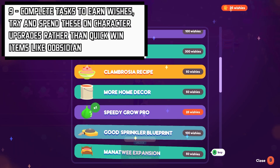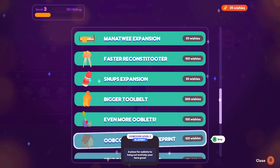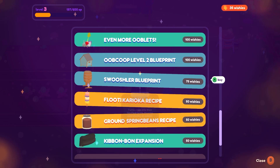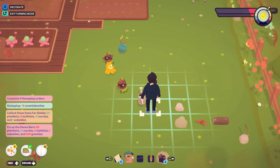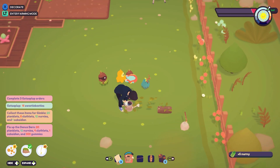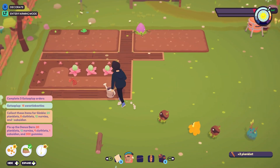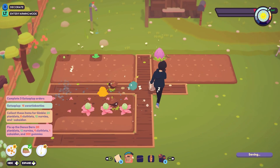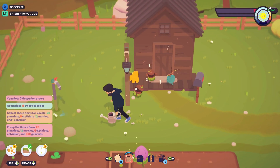Number 9: Save your wishes for character upgrades. Every day you're given tasks, and completing them earns you wishes. When you look at the catalogue it can be tempting to spend wishes on things like Obsidian or speedy grow to help crops grow faster — try your best not to do that. It's better to save those wishes and use them on character upgrades, which are more expensive but will help you out in the long run. If you can set up Oobcoops with Ooblets working in them, you'll start harvesting Obsidian faster than if you spend your wishes on it.